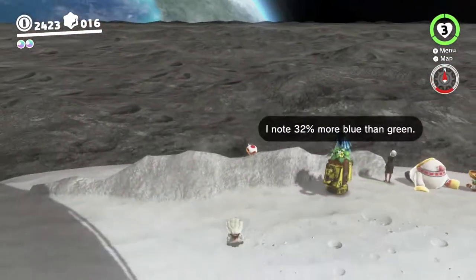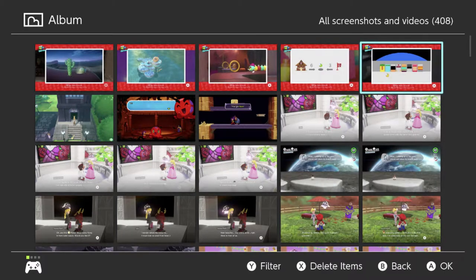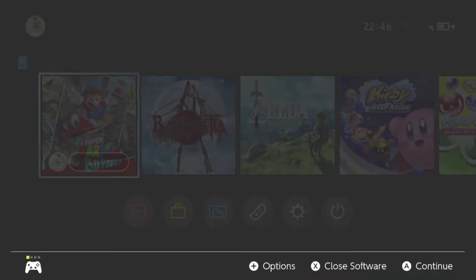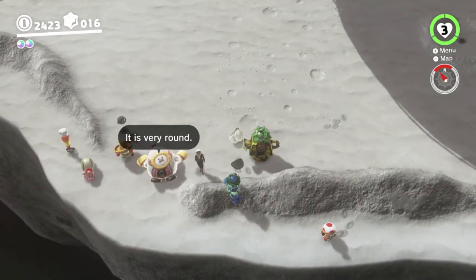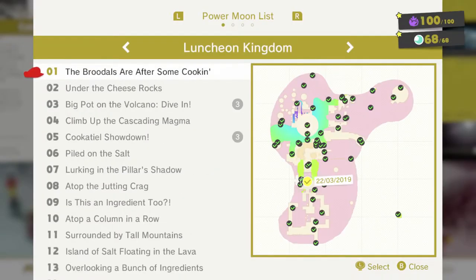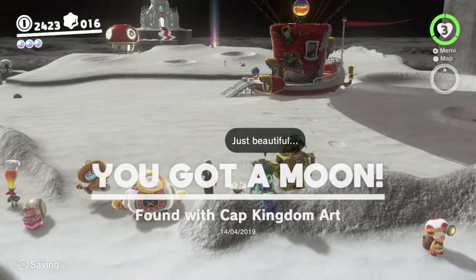The next thing we're gonna do — you may remember way back in the Cap Kingdom, there was a hint art that we still haven't done. We have to do it here actually. You can see you've got the earth at the top and all these people looking at it. It took me a while to figure this one out because I assumed they were buildings in New Donk City, but they're not — they're people looking at the earth from space. So we have to go to the second person in the row and look around behind them. The second person is that lock lady there, so we'll walk over here, pound the ground a little bit, and get the moon. That's the last moon for the Cap Kingdom — now 31 out of 31. The Cap Kingdom is complete!